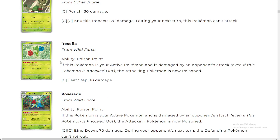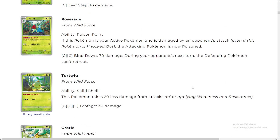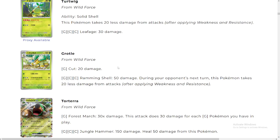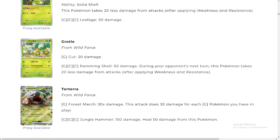We got Roselia here — ability: Poison Point. If this Pokémon is in your active and is damaged by an opponent's attack, the opponent's Pokémon is now poisoned. Very weak, very weak — we don't like that ability. I don't know why they even made an old art for it. I really don't understand Pokémon.